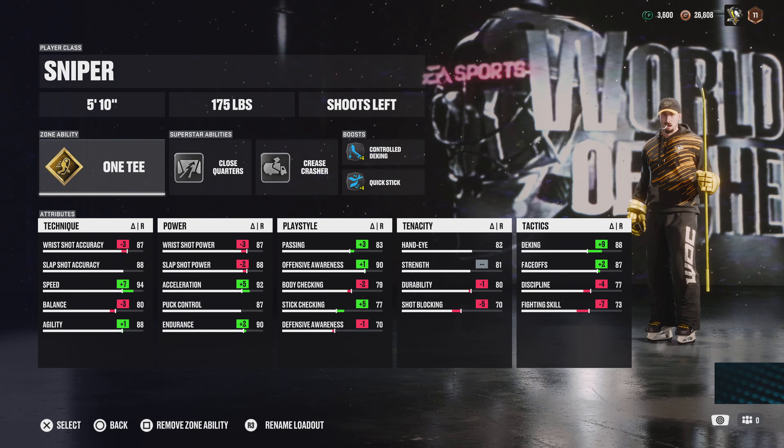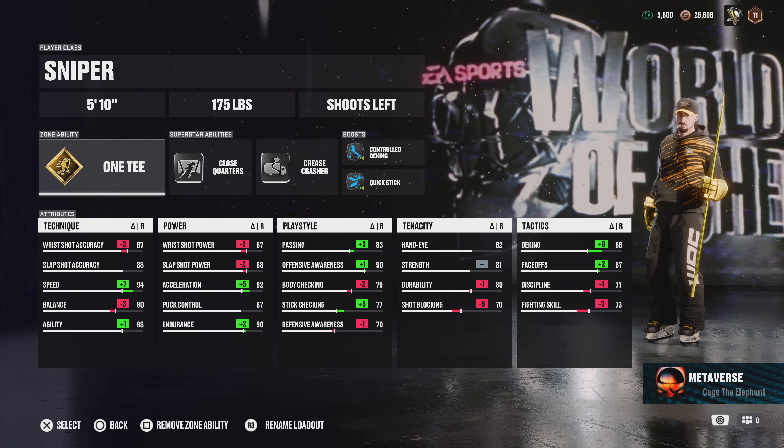If you don't want the 88 deking, you could put that down and put the rest towards face-offs if you're playing center. This is one of my favorite builds honestly — it's been my main build the whole season. Up next is my playmaker build: 5'10 175 with third eye, tape to tape, close quarters, controlled wrister, and power wrister.